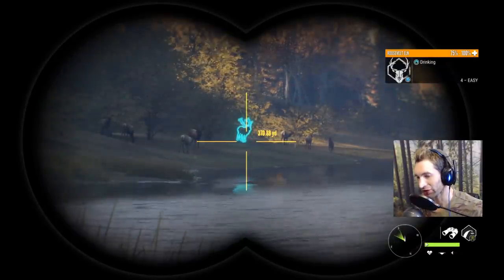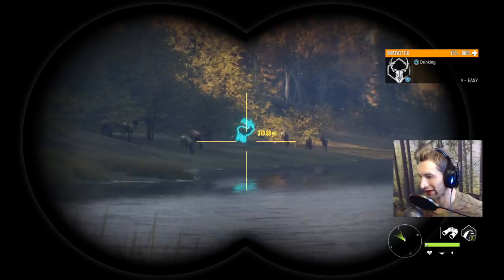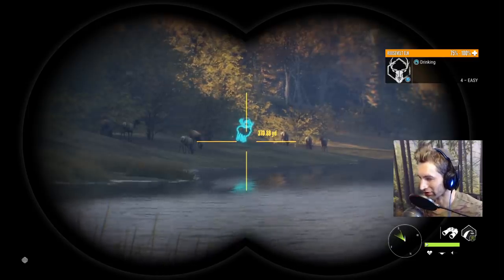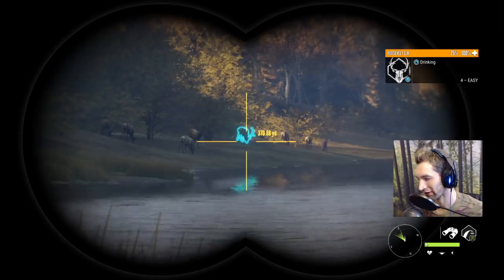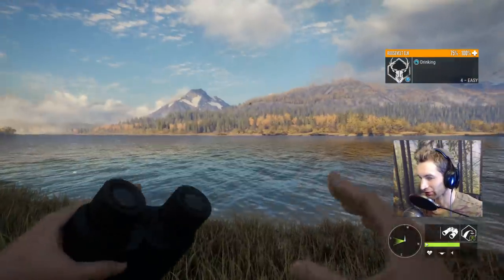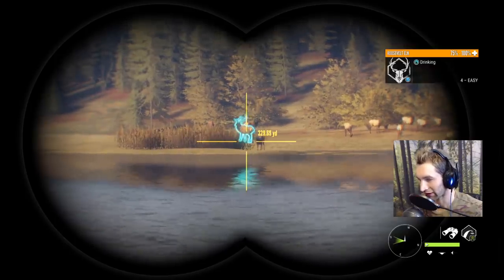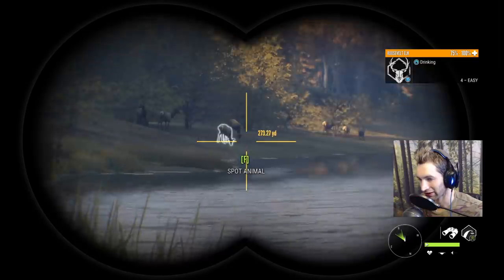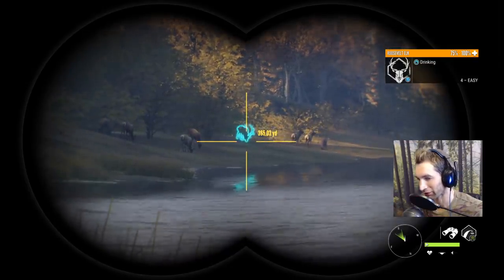Hold up - that thing's a giant! Looks like we just got eyes on an even bigger bull - should be a 920 to 940s bull elk. He's actually on the same side of the river that we're on right now. The other bulls are on the opposite side - I'll show you right there where they are. But since we're on this side with this monster bull, we're probably going to go for him.